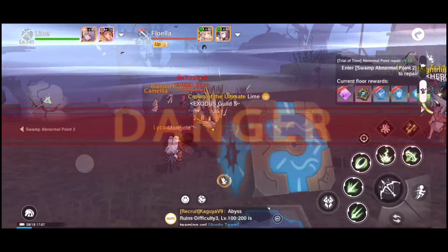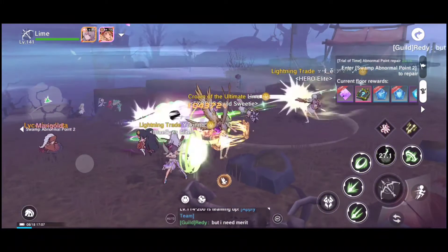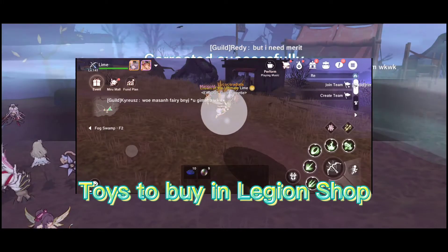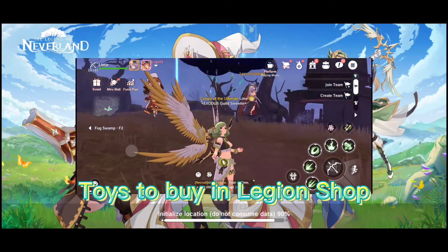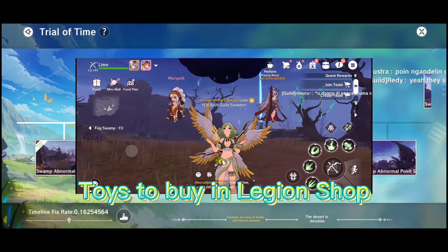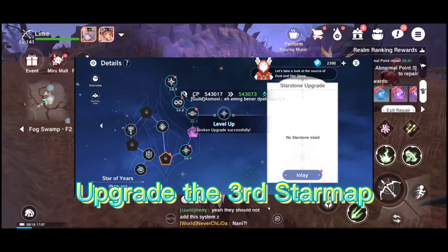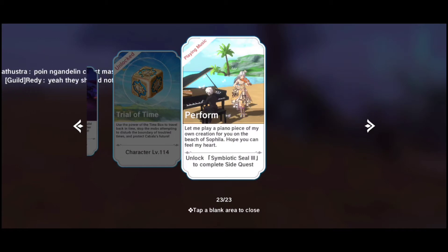The playing music feature — I thought it was a new class, but it's not, it's just something you can do in the game. Also, there are toys from the legion workshop — from the legion shop — you can buy clouds and bubbles and interact with them. Right now I'm just doing my Trial of Time so I can upgrade my star map later.